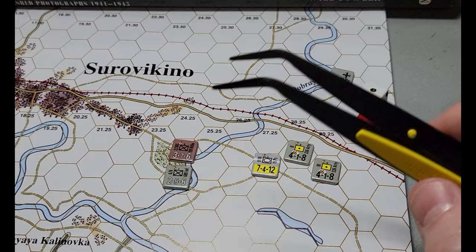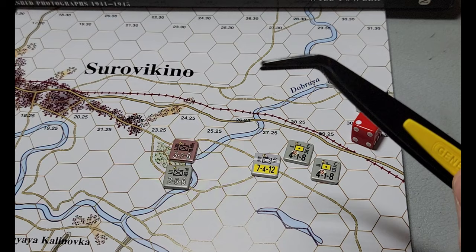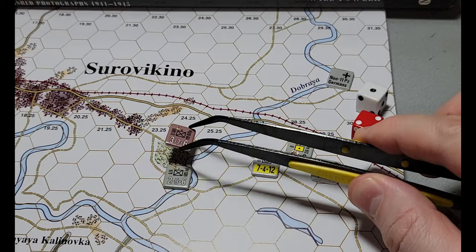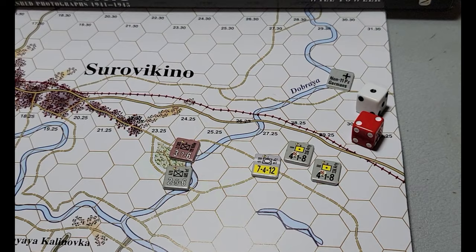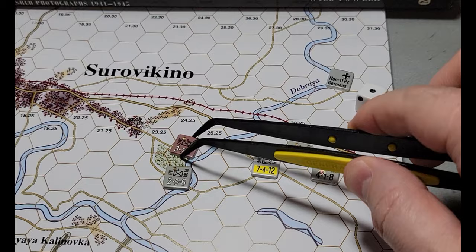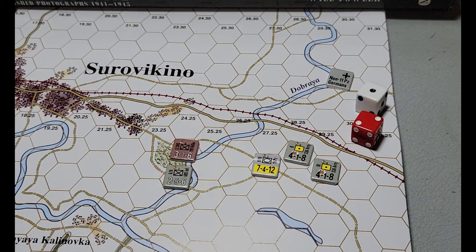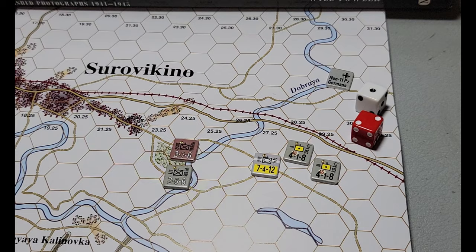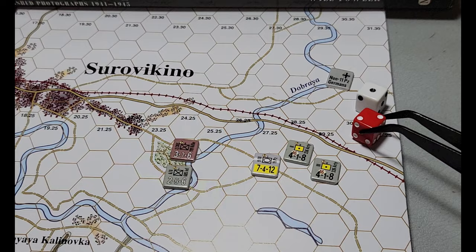Every time you DG a hex, you want to roll a die for a kill roll for the stack, modified by terrain effects and stacking. For each kill roll, you have to flip a two-step unit; if it's only one step, it gets destroyed. The last remaining step in a hex can never be killed by barrage. The kill roll you need depends on a code on the unit — if it's yellow-coded, the kill roll needed is different. German 88s need five; others need six.